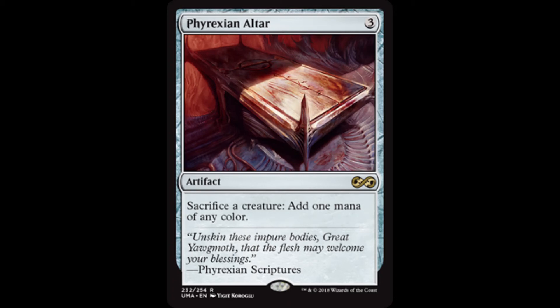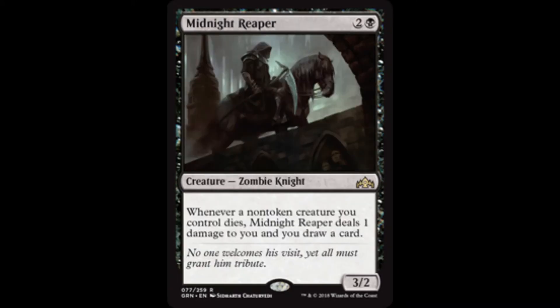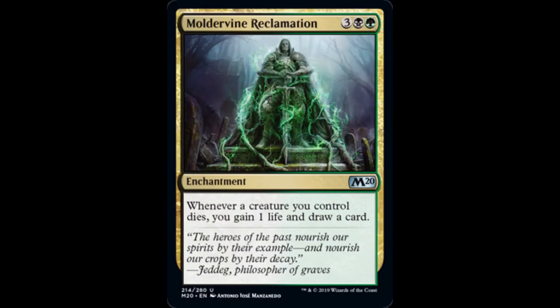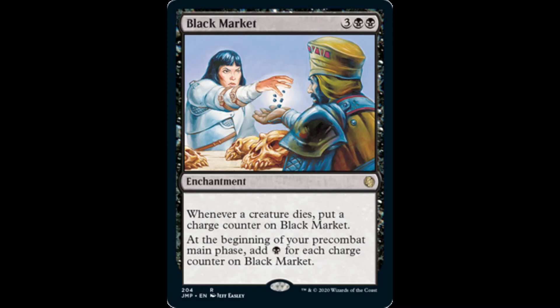Since Myrkul's ability triggers when our creatures die, let's benefit from it further by adding some cards with valuable death triggers. While not morphed, Grim Haruspex draws us a card whenever another non-token creature we control dies. Midnight Reaper provides the same effect, but costs us one life each time he triggers. The loss of life from Midnight Reaper can be offset by including Moldervine Reclamation, with the added benefit of drawing a card whenever any creature we control dies, and not just non-token creatures. Pitiless Plunderer creates treasure tokens whenever another creature we control dies. We can stockpile charge counters on Black Market, and then reap the benefits of oodles of black mana at the beginning of our pre-combat main phase.